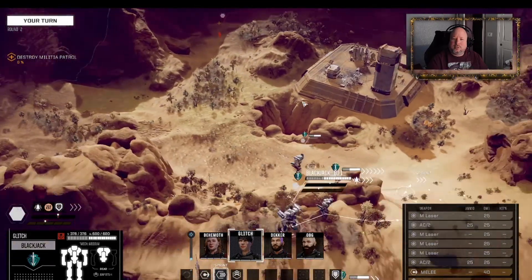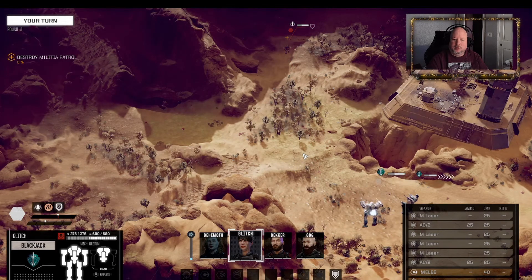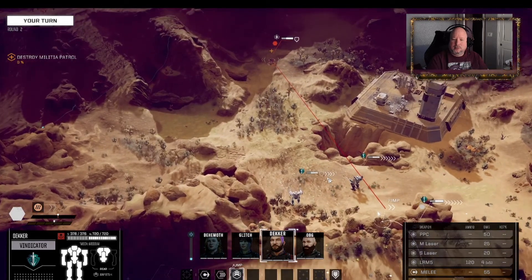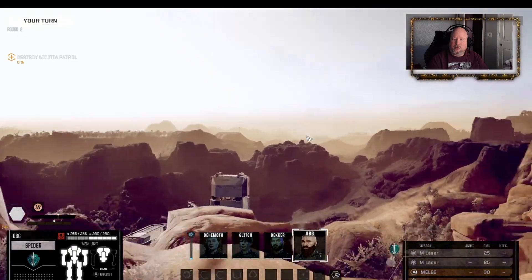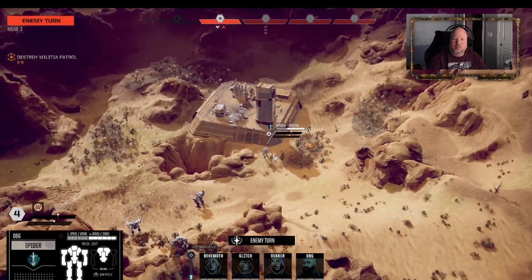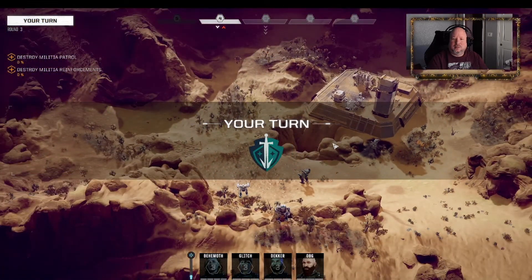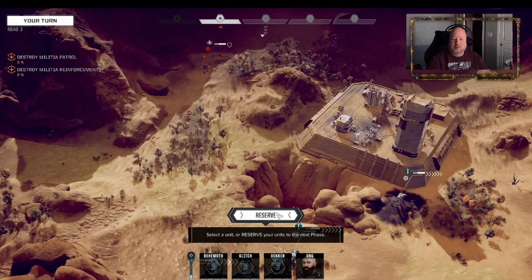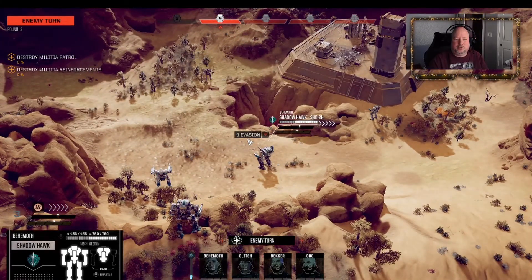Moving out. There they are - something's down there. As usual, there are reinforcements which it says are behind them. That's a Commando - so far that's all we have. Let's let them go. Commando's going to run up and shoot my Shadowhawk. Behemoth is piloting there, no biggie. This is a half skull mission. Let's see if we can punch this guy in the head.